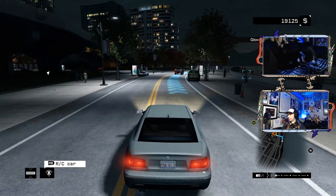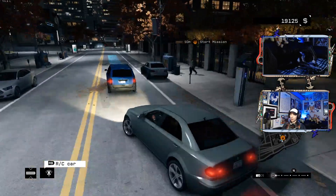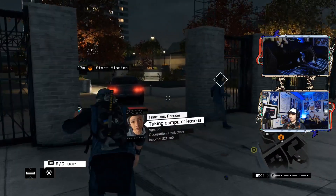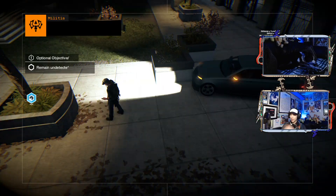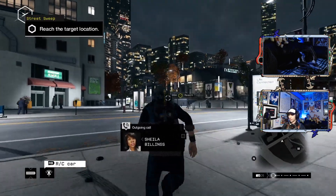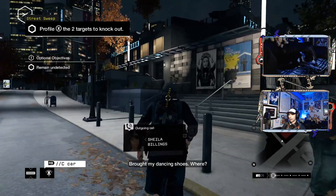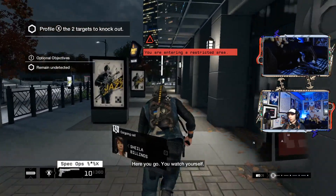Okay, I'm trying this - remain undetected, knock out the two targets. Will do - knock them out, not kill them. I can use the RC car for that, right? Let's knock out the two targets. One more militia crew - mystery man, I need you to move on this. Here you go, remain undetected. Job for the silenced pistol. I can hear it in your voice. You're out there because of me - assume the best. I ain't gonna die out here. We'll talk when I get this job.